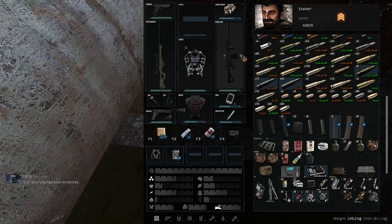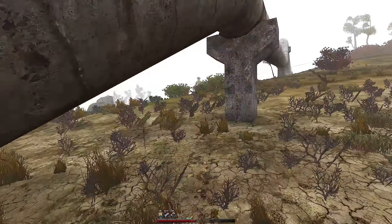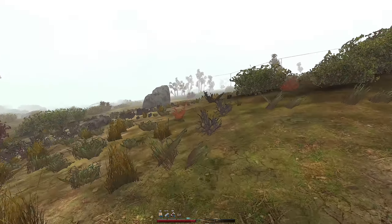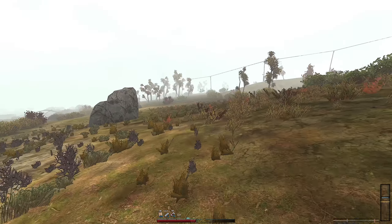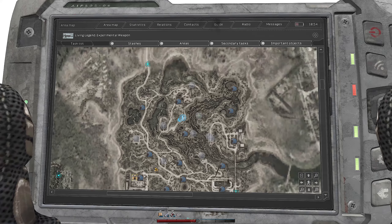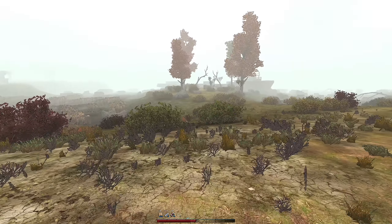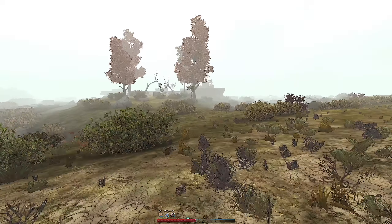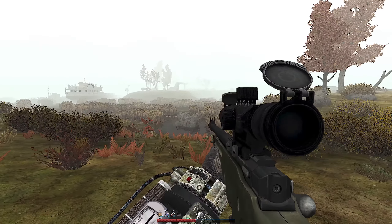Look at the fog in this game — it's incredible. I'm guessing this is the right direction. There's a stash near this pipe. It's over here and it's empty. We have a sniper and the SA-58. Don't have a huge amount of ammo but it's fine — we'll manage.